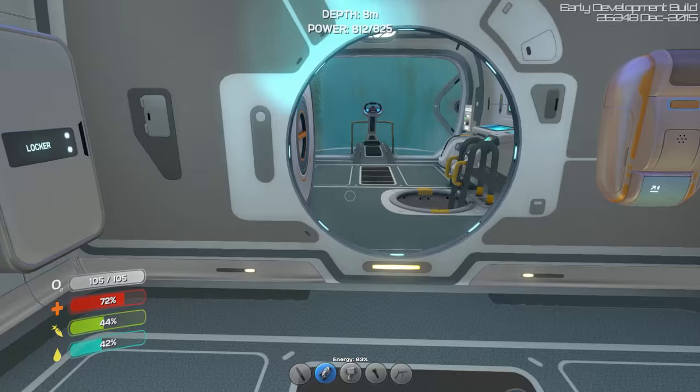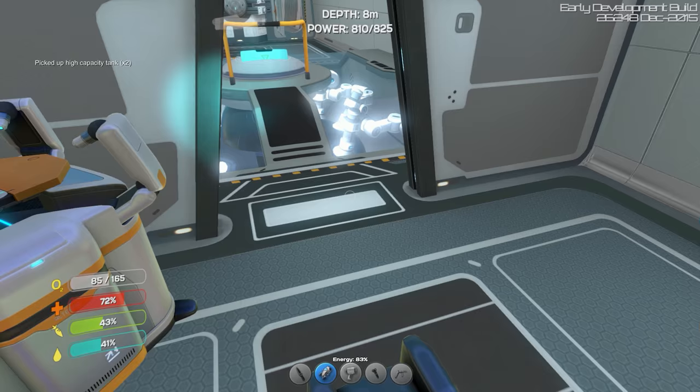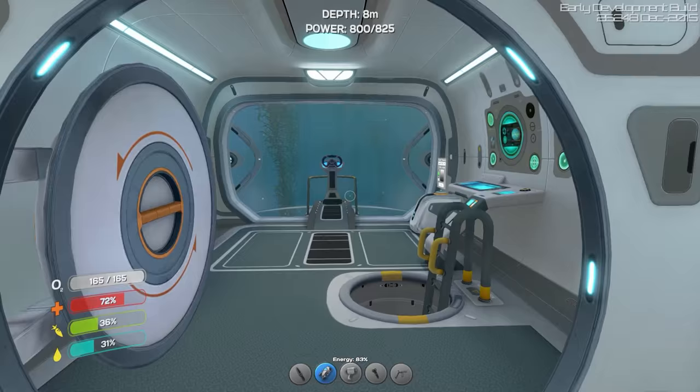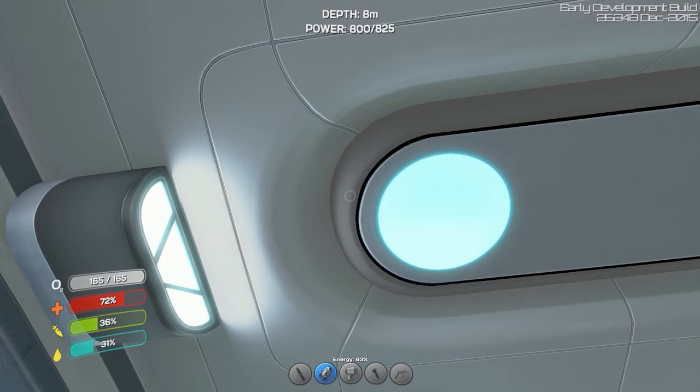Other things we're gonna try to accomplish today: we're gonna go ahead and upgrade the tanks, stock up on food and water, and then we're going to find the pressure compensation module. Before we head out to get the pressure compensation module blueprints in the Mushroom Forest, I want to talk to you guys about the names that we came up with. Now, I asked you guys to come up with a creative name that plays on the whole pro-boater, pro-floater thing for the Cyclops, now that it's gonna be solar-powered. I think it's time for a name change.